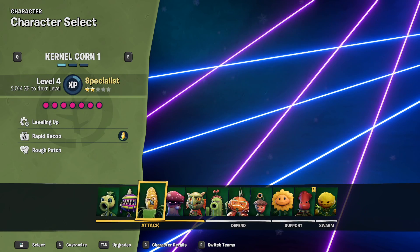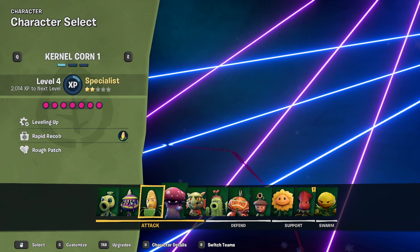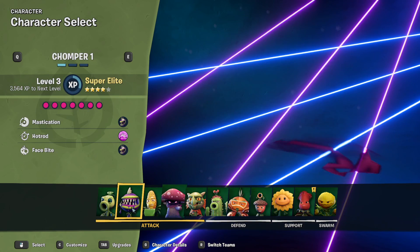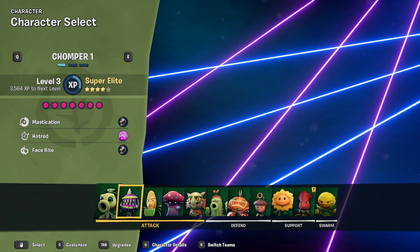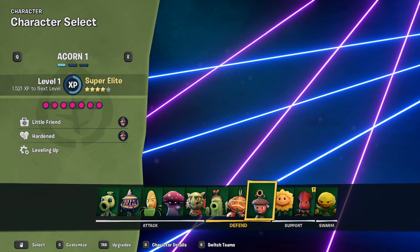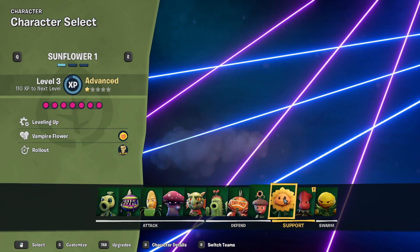I went through the characters, took some time, and looked at all of them. We've already tried these four characters right here and found that they don't work amazingly. Nightcap doesn't work too great. And then we had to find a secondary alternative for Peashooter and Chomper, which I did figure out. But I think we should try Acorn today.